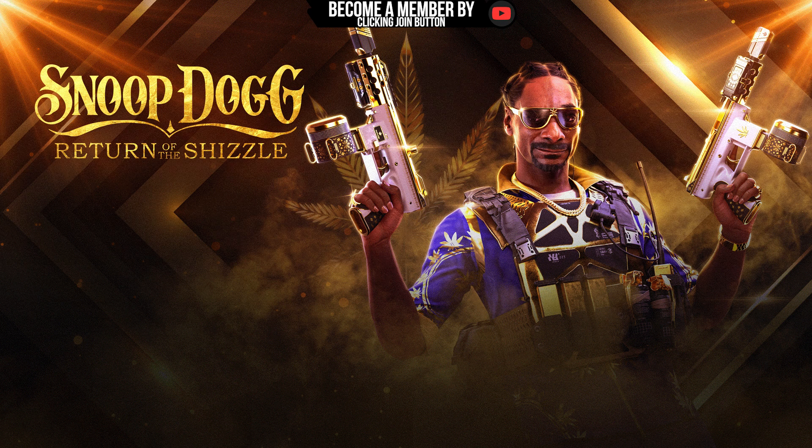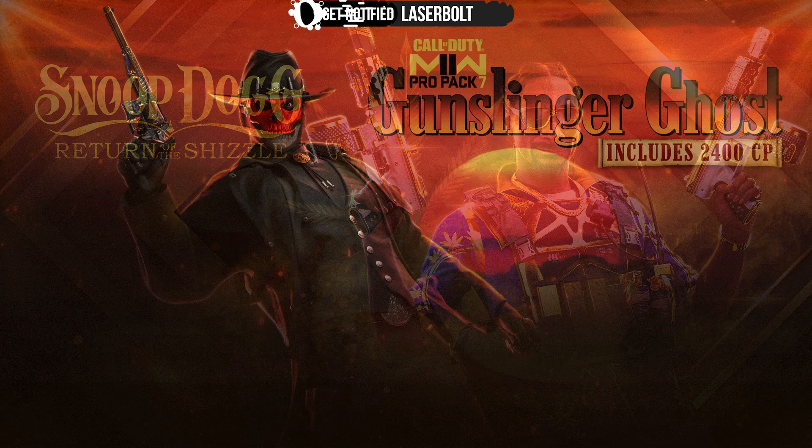You're also going to be getting the Snoop Hustle finishing move — can't wait to test that. On top of that, he's going to be getting a hatchback vehicle skin along with a weapon charm representing his Death Row Records, a loading screen, and an emblem on your player profile that says Snoop.